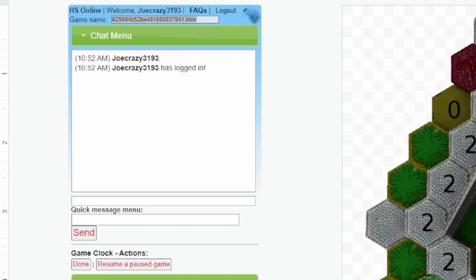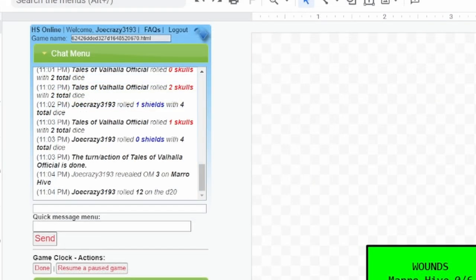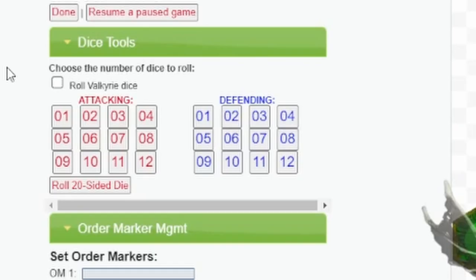We have our armies and we're in the game. Now let's go over the HeroScape Online app. This is the chat menu, where if you're not using Google Hangout or Discord to communicate verbally, you can use it to text message between you and your opponent. Most importantly, this chat menu will showcase all the information that happens during the game, including all the dice rolls and order marker information. The dice tool section will allow you to generate virtual dice rolls for attacking, defending, and any reason you need to use the d20. If you need access to Valkyrie dice, you may check this box.